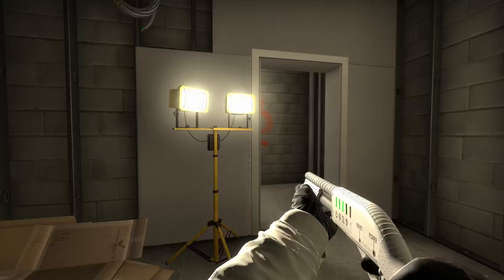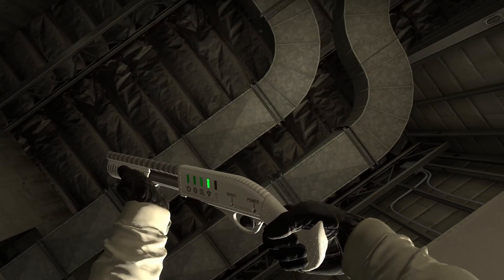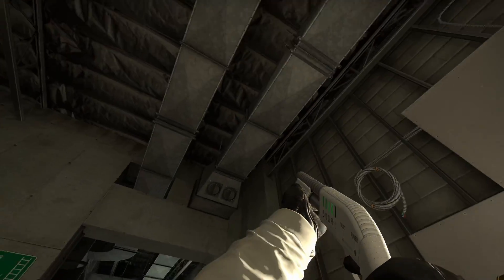Now let's check the resulting skin in-game. If you come closer to a light source, you can see the effect more clearly. We can now see the lights glowing one at a time depending on where the light is pointing.